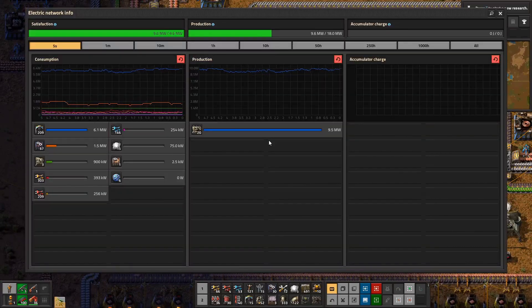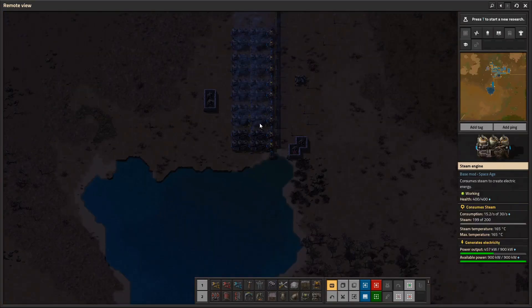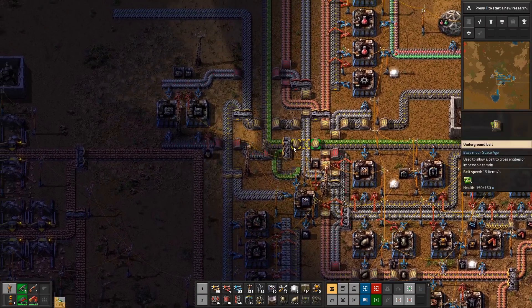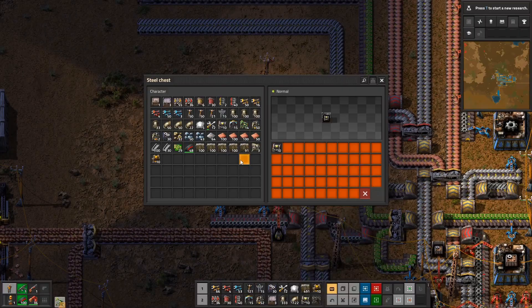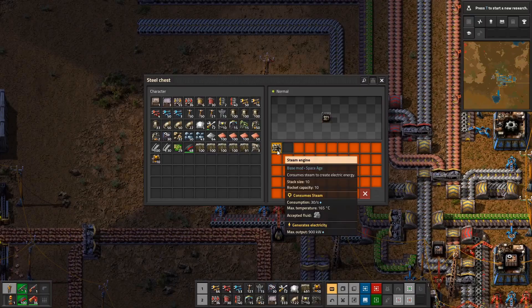It's going. Let's get some more power. How many do we have up here right now? One, two, three, four, five — ten total. I'll just double it, I'll be fine. You are full of iron here — that's great. Ten boilers, and not even close to enough steam engines.